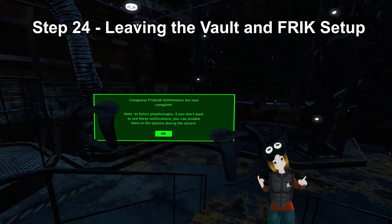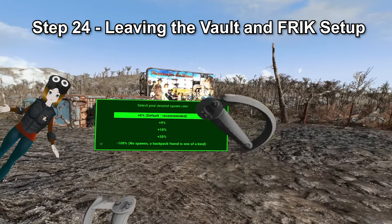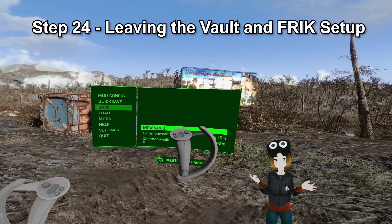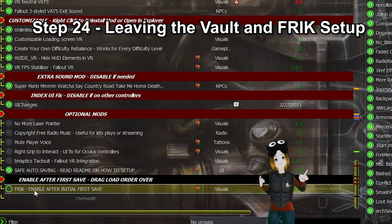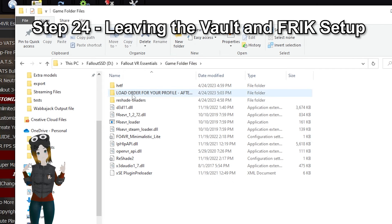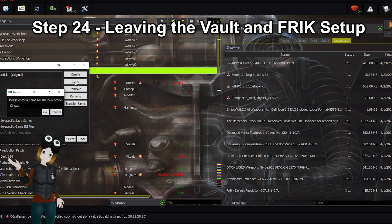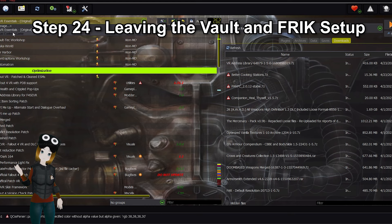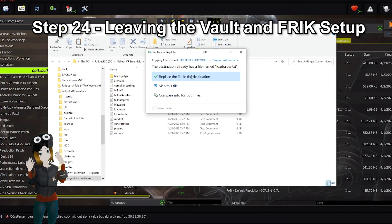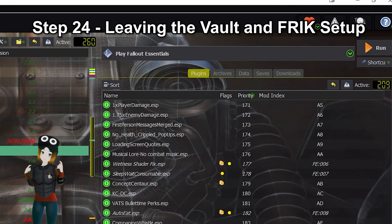Step 24: Leaving the vault and setting up FRIK. Once you get a message saying Conquer has finished auto-building settlements, go ahead and head up the vault elevator. When you get outside, wait around for about a minute and you'll get a pop-up box for Backpacks of the Commonwealth — select default or a higher percentage chance if you want more enemies to have backpacks. Now this is very important: make a save and exit the game completely. Go back to Mod Organizer 2 — at the bottom you'll see a mod called FRIK Enable after initial save. Check that on. Now go find the game folder files from Step 12, find the folder called Load Order for your profile, go into it and right-click Load Order and select copy. Go to your mod profile — in Mod Organizer 2 under your own custom profile, at the top you'll see a yellow folder icon. Click on that and select Open Profile Folder. Paste the load order that you copied and select Overwrite. Go back to Mod Organizer 2 and press F5 to get the correct load order. Now you can start the game up again and you should have a body and the Pip-Boy should look normal.